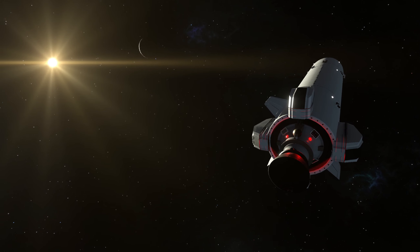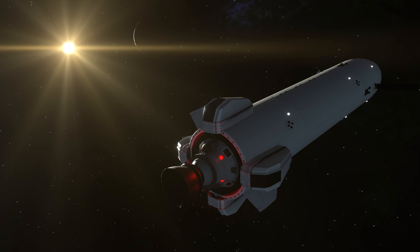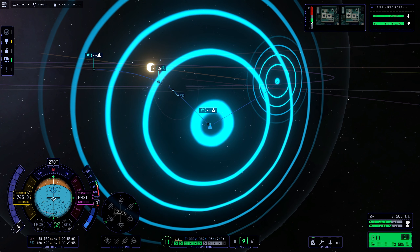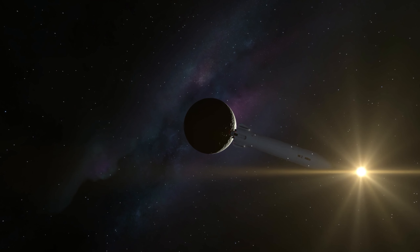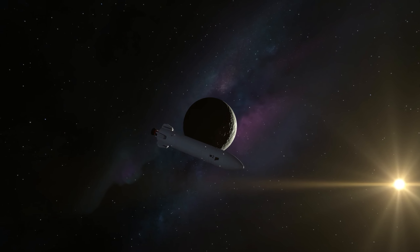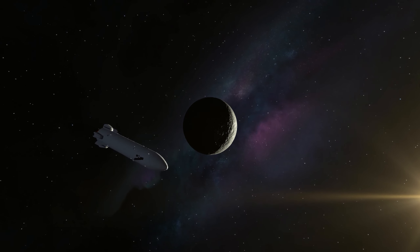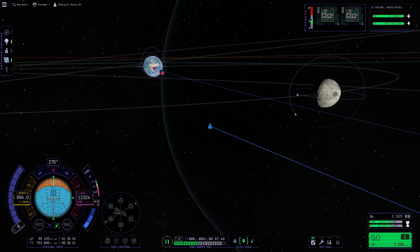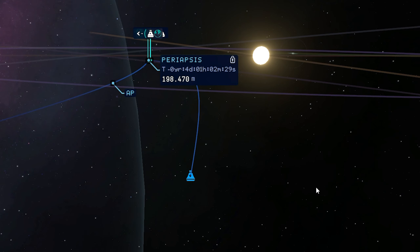Let's see how close we get to the Mun on our first flyby. We are approaching the Mun's sphere of influence — enter, and here we are. Looking forward to landing there soon again too. We will definitely try to get closer on our flight back home, but for now Minmus is our primary target and our next destination. Let's continue our flight.